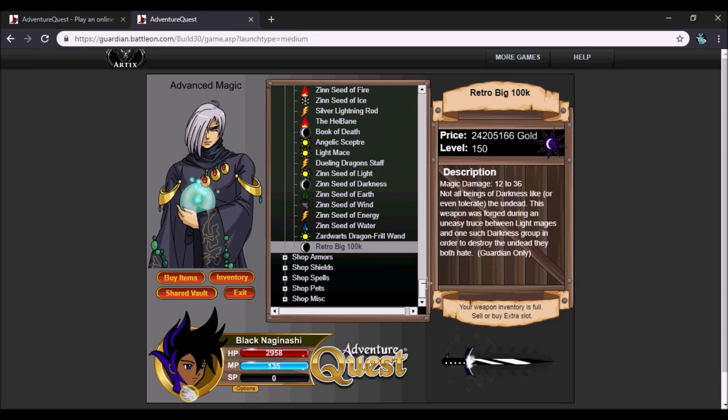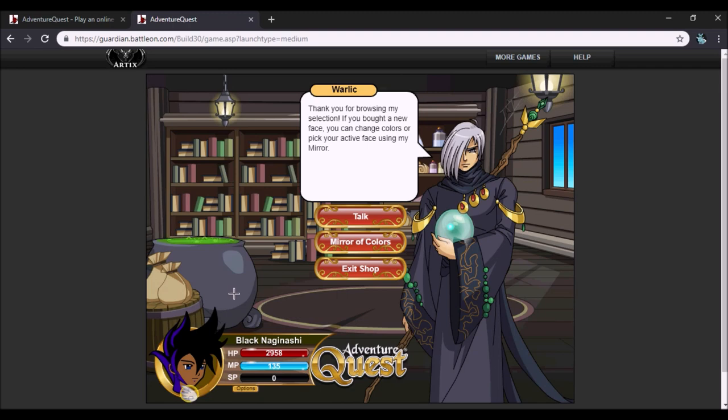Too bad I can't really make use of it because it is a magic weapon. The Big 100k was originally a magic weapon, so it should not get a melee toggle — and I'm not going to complain about that. This item is by default a magic weapon. That's where you find the Big 100k in its retro version.